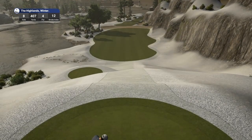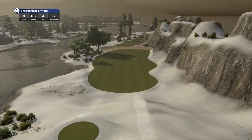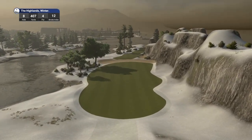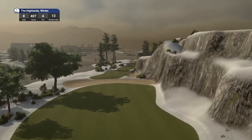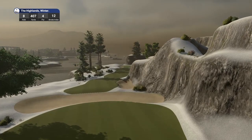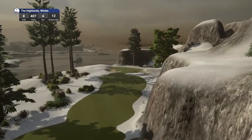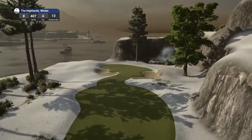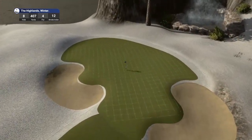What a scorecard — we've got every colour you can get in the game. Moving on to hole number 8, par four playing 407 yards, stroke index 12. I'm honestly really blown away by how clean this course is. The snow just totally changes how I pictured this course in my head.